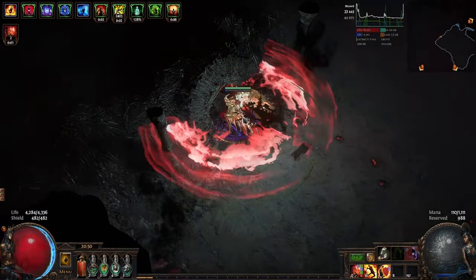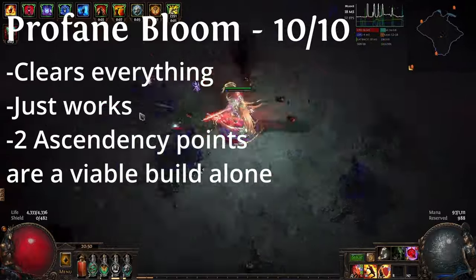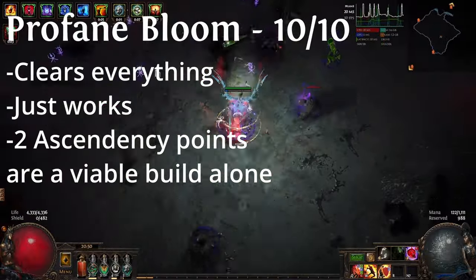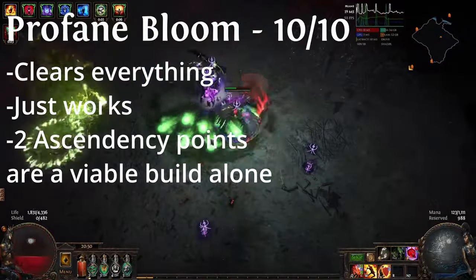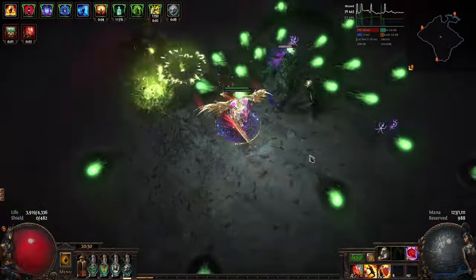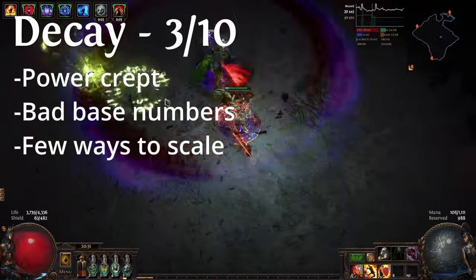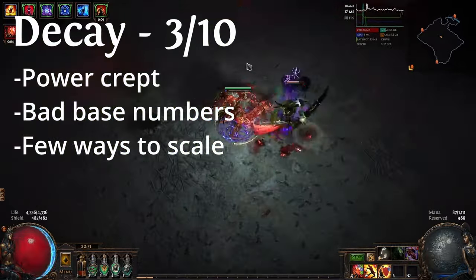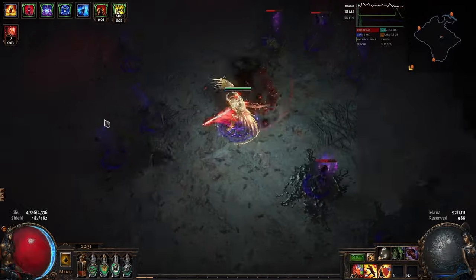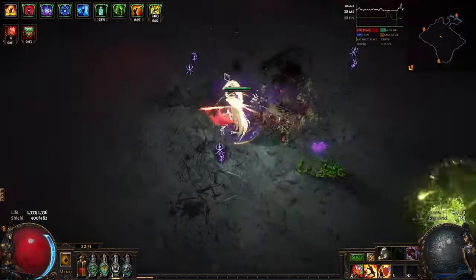I'm not sure how I'm going to rate this build. Profane Bloom gets a 10 out of 10, as it single-handedly carried the clear — I now know why people still play Death Oath builds. But I'll give Decay itself 3 out of 10. It just needs a numbers buff; I gave it as much damage as I could find and it's barely passable. Its unique scaling is an interesting build challenge, but it's just lacking pure numbers.